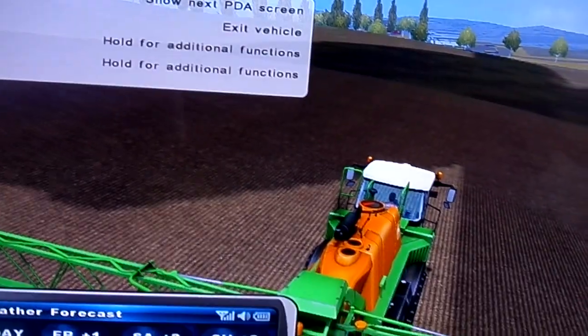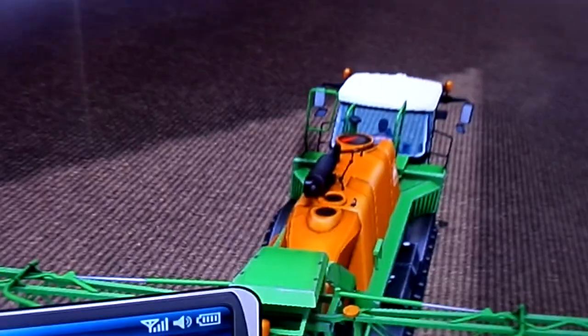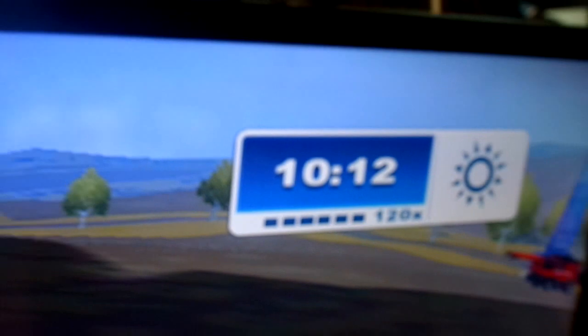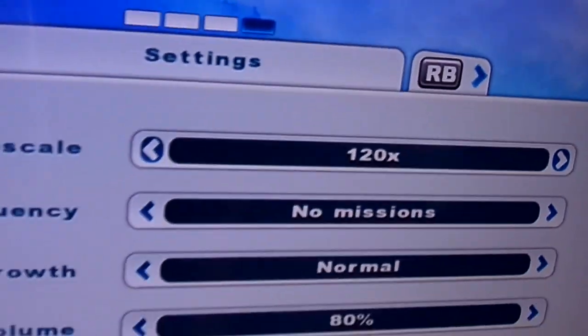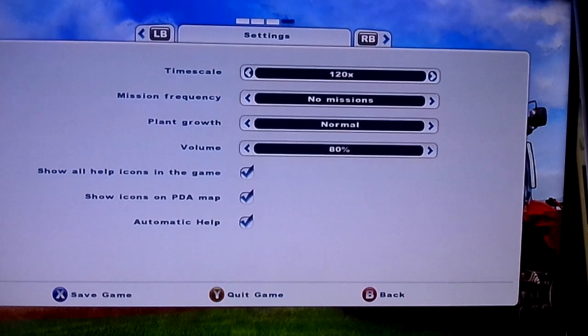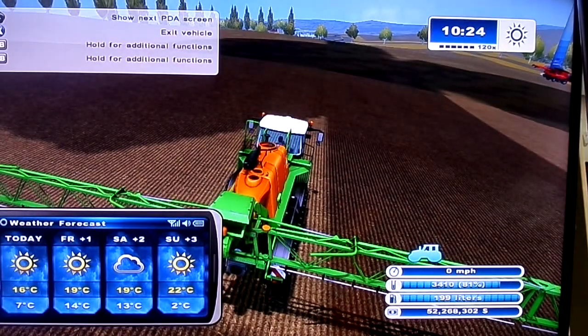We've sold everything. That little truck is watering the plants and the soil. The time is 9:55 in the game and it's nice and sunny. In that little window it says 120 multiply, so our game speed is time scale multiplied by 120. You're selling everything in your farm apart from one tractor because you don't want to walk everywhere, and you're setting the speed to 120 maximum.